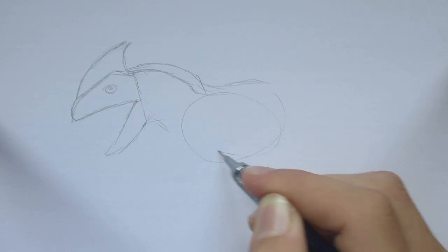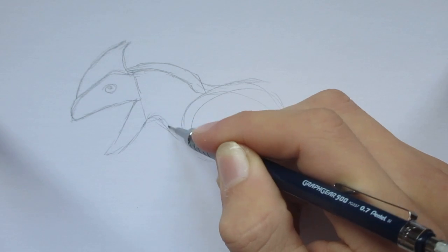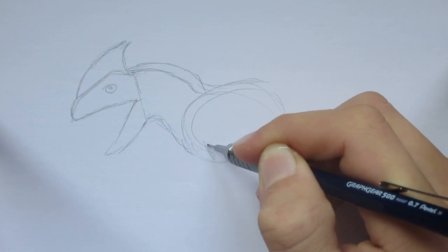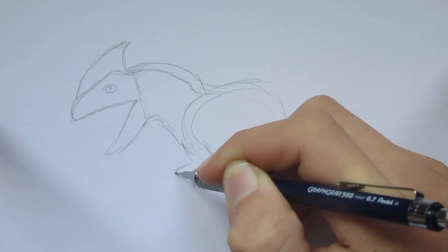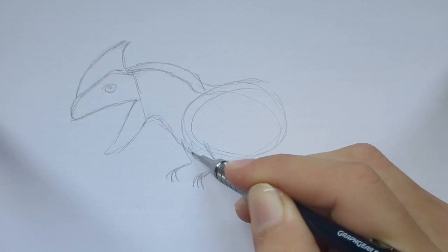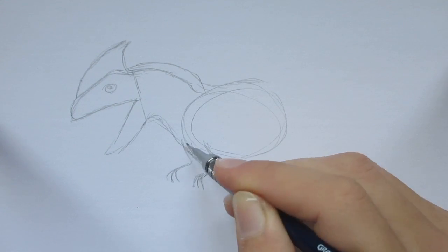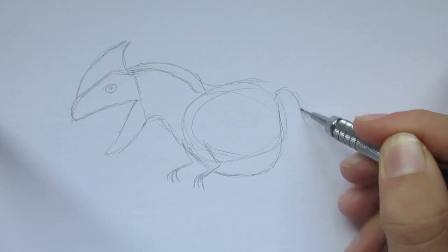I'm sure you all are very familiar with it by now, since it's one of the latest updates. So we'll put in these two arms — it's got three claws and its arms are quite short. It's also one of the fattest of the carnivores, because Raja Saurus is quite heavy.